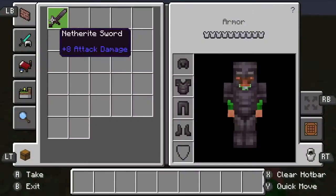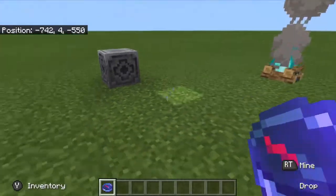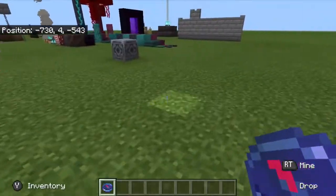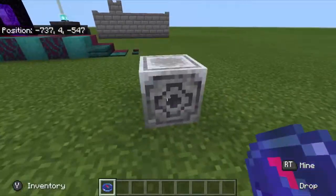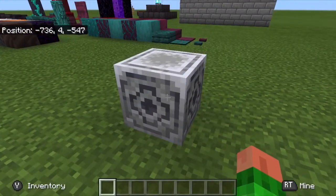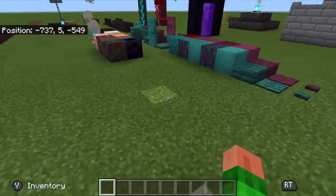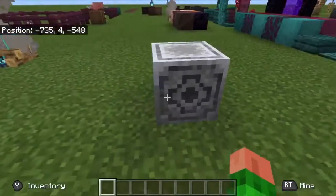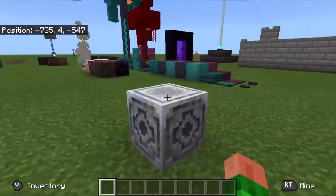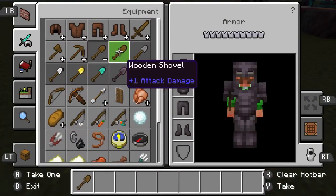The lodestone feature: if you take a compass, you can link it to the lodestone by clicking the interact button on it. It doesn't affect all your compasses, just the one you interact with. This is great for a checkpoint-type system — place one right next to your nether portal and link your compass to it.